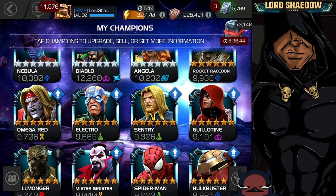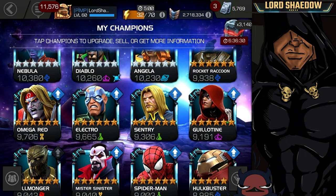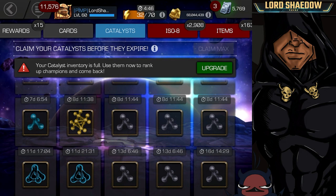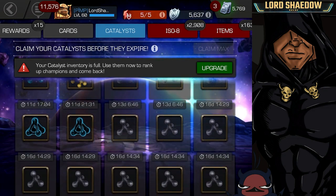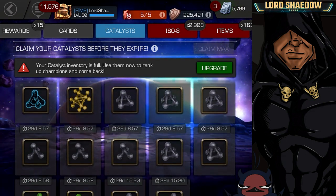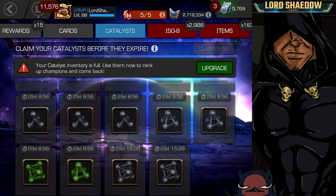Omega Red, on the other hand, needs to be awakened but he's not useless unawakened. Now let's look at the other reason I want to take him up — my catalyst situation. I have a mutant catalyst expiring in eight days, which is way too close. I've got some T2 alphas 11 days out, more T2 alphas, a T5 basic in my overflow — mutant is the order of the day.